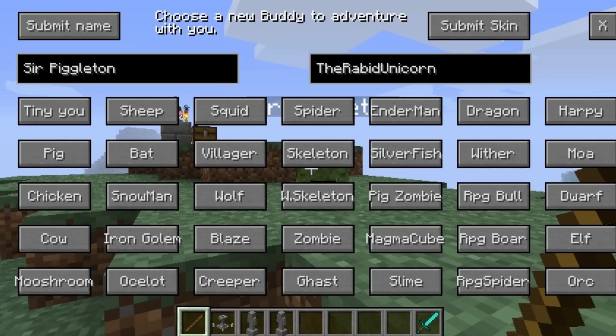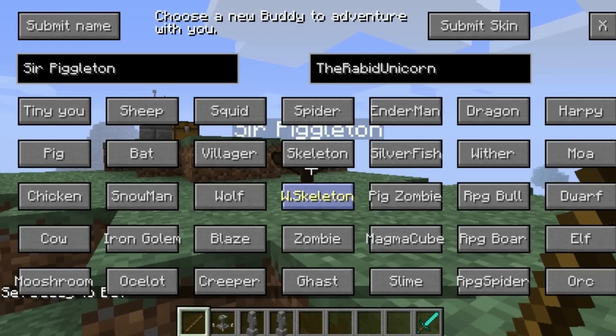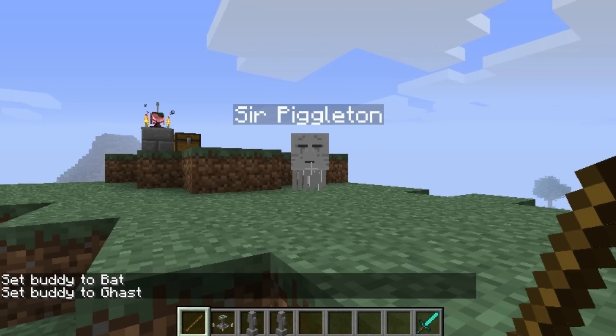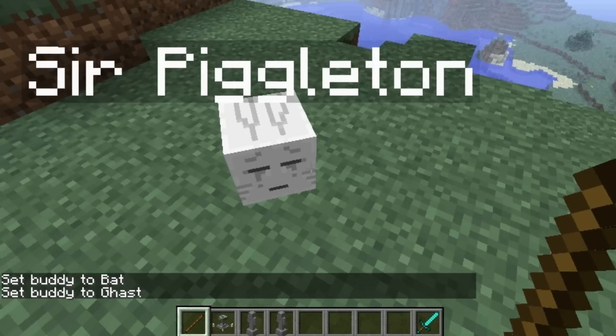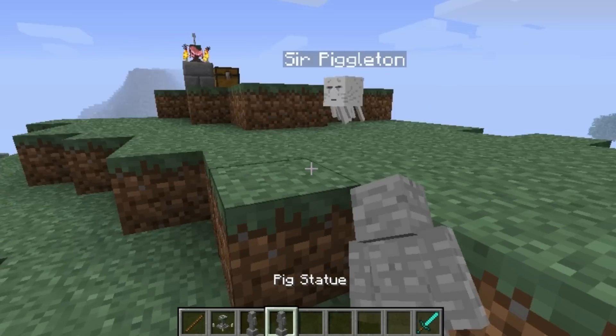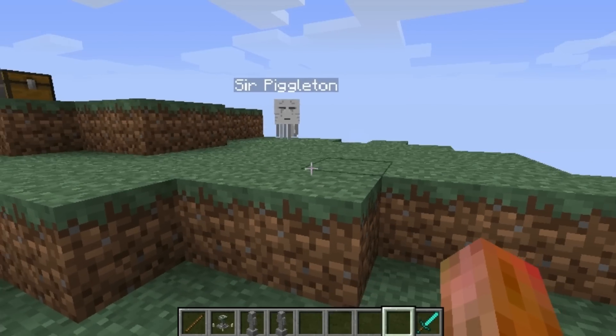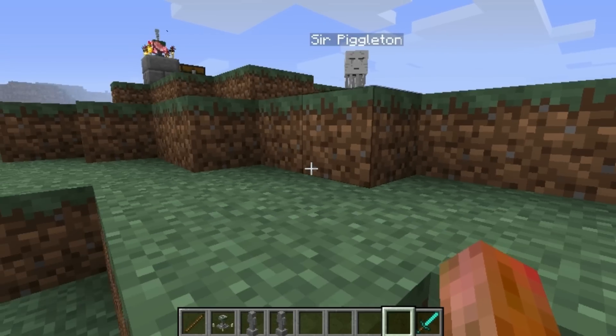They don't all just go down to scale. As you can see, the bat for the most part is the same size, but the ghast is much smaller. So there are pretty much all of the mobs that you can find in Minecraft. These guys don't really do much, but they are invincible and they'll follow you around as long as you want them to. As of now, I don't think there's a way to get them to stop following you, but that's fine — I don't really think that anyone would want to.